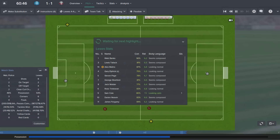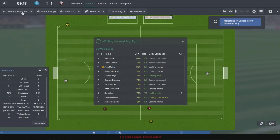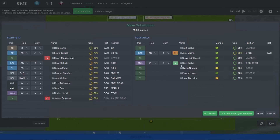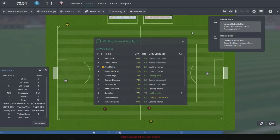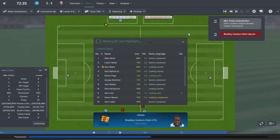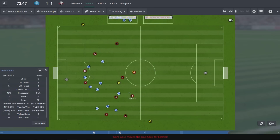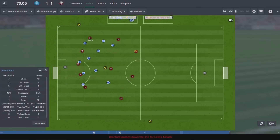Fagami hits the side netting — disappointing. With 20 minutes left I'm going to make some changes: bringing on Sam Crabb for Fagami, and Brinkhurst for Trillivan, who's been pretty poor. Making that double change and hopefully no more injuries now — that would be pretty tragic with 20 minutes left. In the lower leagues it's so valuable to have pace on the bench and players with fresh legs who can come on and terrorise defences when the opposition's condition is dropping.